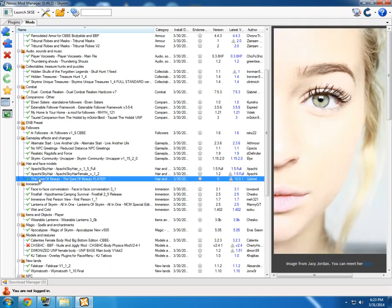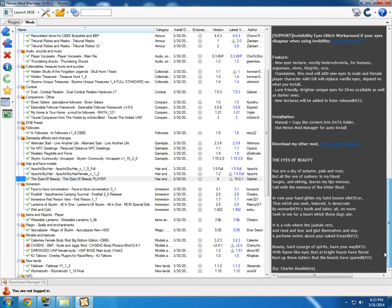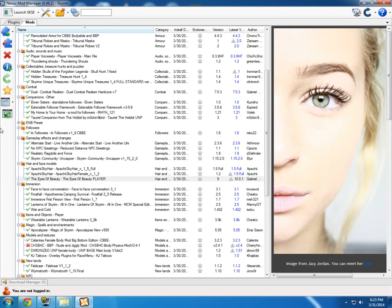Something else you really need is the Eyes of Beauty mod. It's pretty awesome — makes your eyes genuinely, extremely beautiful. Very cool to look at, gives more color and life to your character. It's also an immersion mod, because in vanilla Skyrim everything was just plain. There were no beautiful women and no ugly women — they were just plain, everything the same.